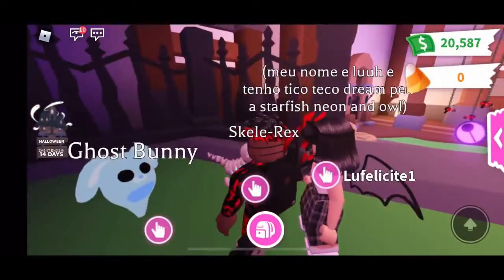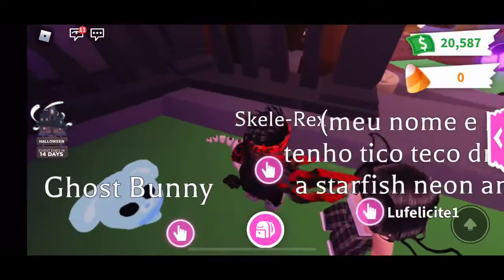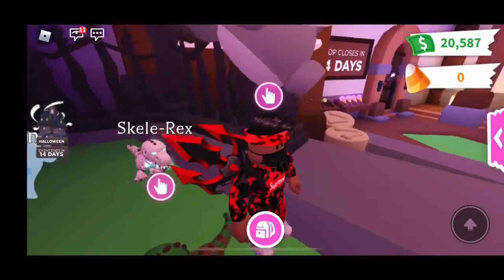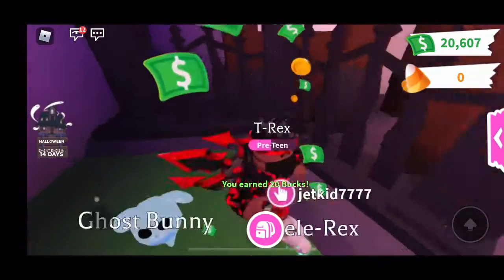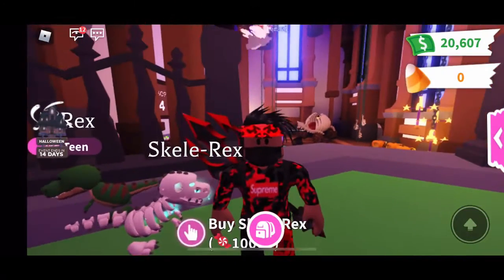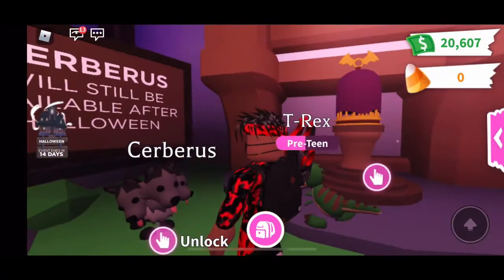Here we have the new pets in Adopt Me: Skeleton Rex — I like that one — and the Ghost Bunny. Let's pull out our T-Rex and compare it to the Skeleton Rex, see if we can line it up. There we go, those are the two dinosaurs they added into the game.